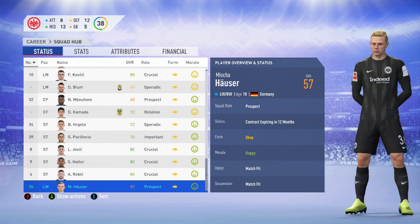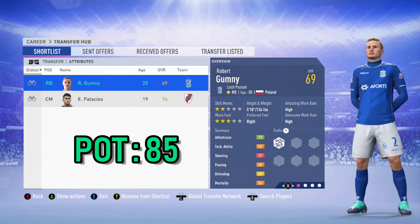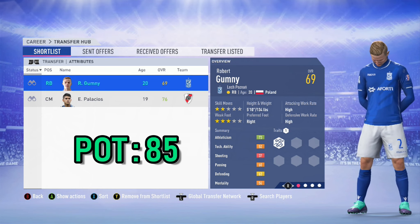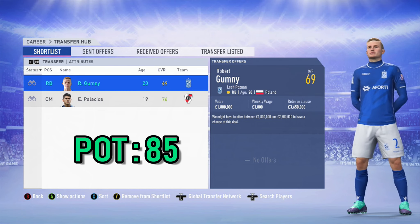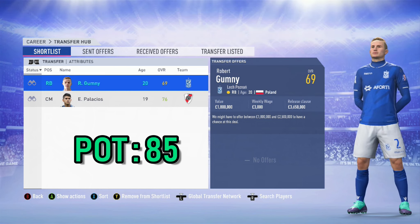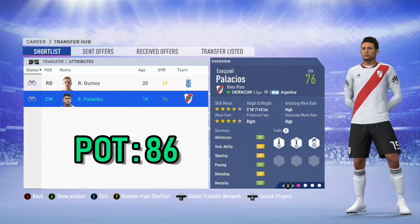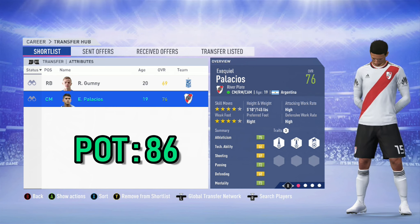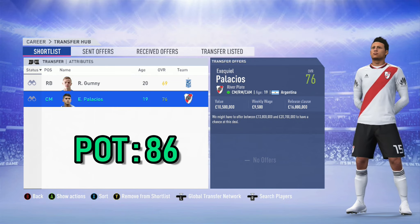Even though Eintracht Frankfurt have a quality stacked squad, a couple of suggested transfers would add strength and quality. The first is Robert Gumny, the right back from Lech Poznań — Polish, 20 years of age, 69 overall, potential of 85, available to sign straight away for around 2 million. That leaves the remainder of the budget to sign one of the best midfielders on FIFA 19: Exequiel Palacios from River Plate in Argentina, who can play central midfield, right midfield, or central attacking midfield. He's 19 years of age with four-star skills and a four-star weak foot, 76 overall, potential of 86, available straight away for about 15 million.